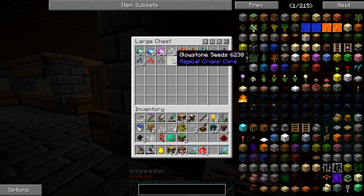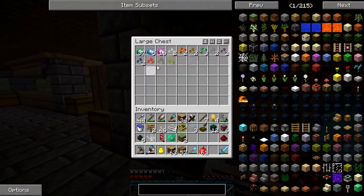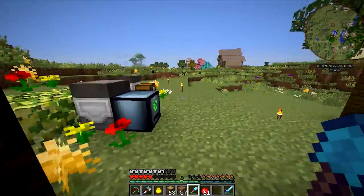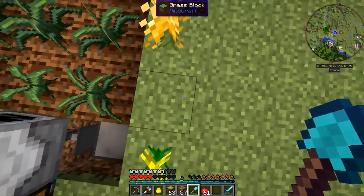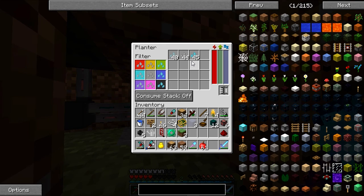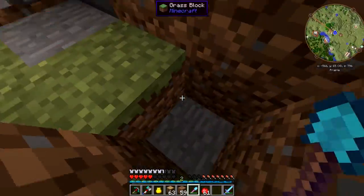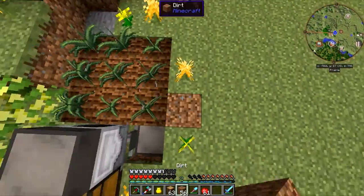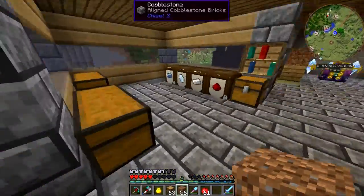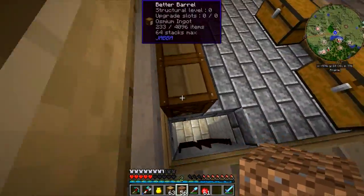What I need to do is actually get an uncrafting table from the twilight so I can start uncrafting these. As you can see, I've got plenty of them and I don't need that much, so that's a plus. Let's come down here and show you the Botania — my little update in the Botania room.